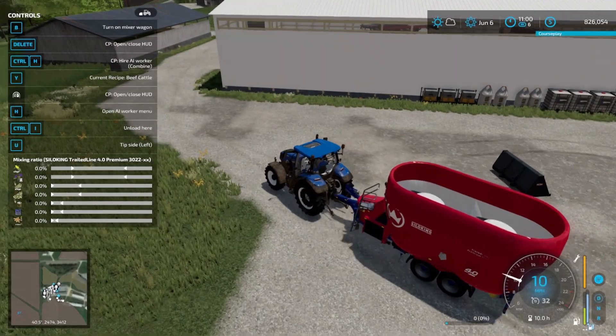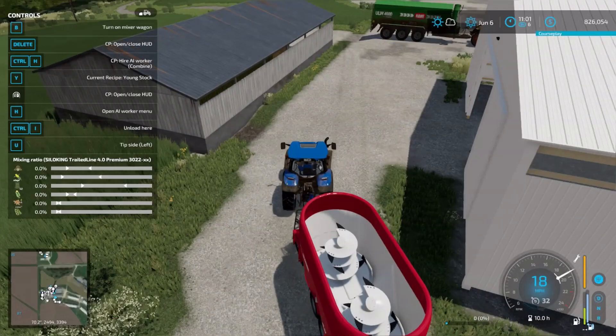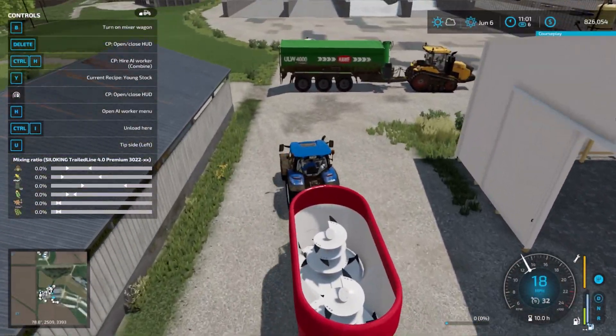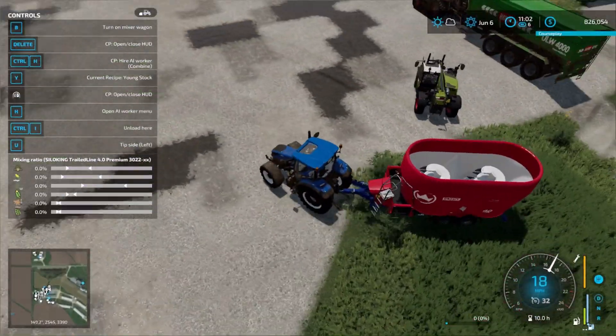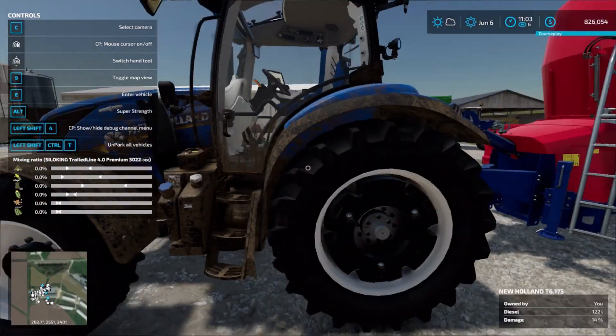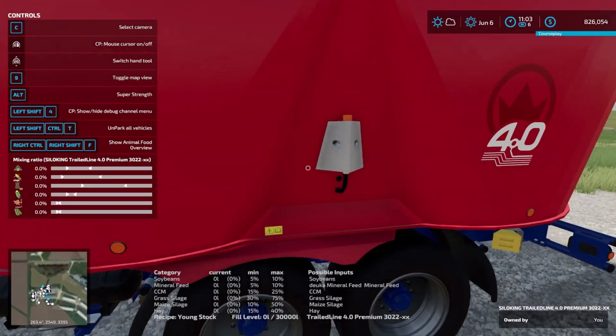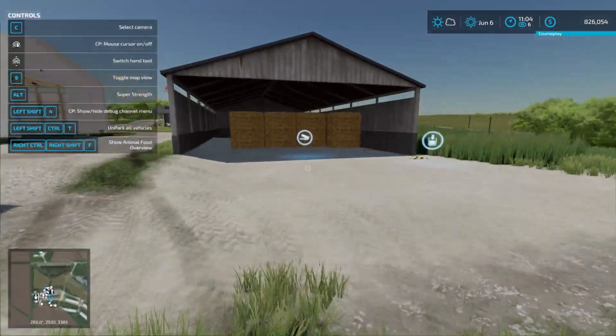This one's got 30,000 capacity — that should be plenty enough. We want to do the young stock one. Now you guys get to see the actual process of mixing it — how much fun this is going to be. So if we still work with our math here, we've now got 30,000. If we do 8,000 divided by 30,000 we have 26%. Hay can be 15 to 40%, so one bale of hay is enough for that mix.